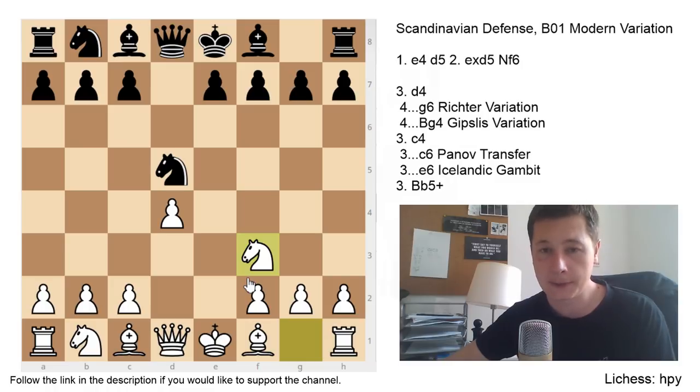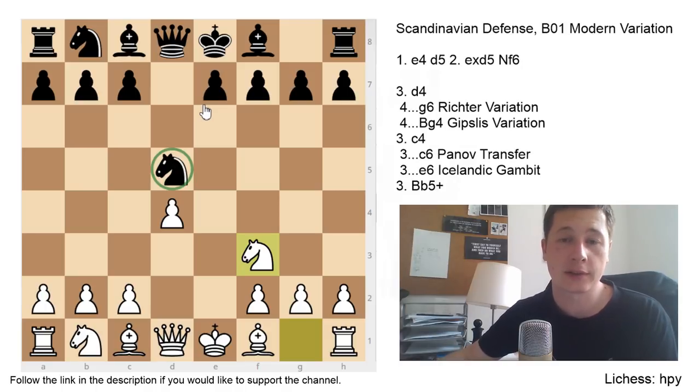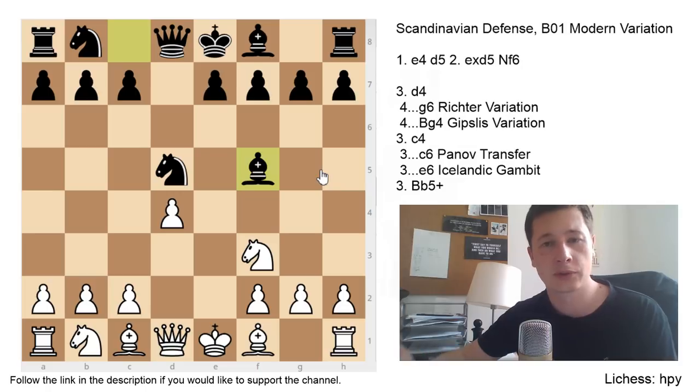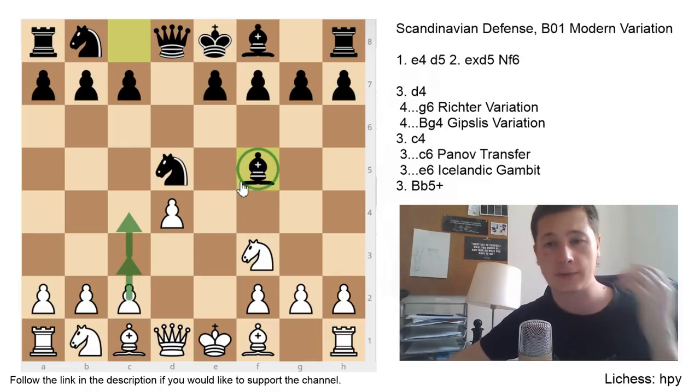Here black has a couple of options. The normal Scandinavian plans — c6, bishop to f5, e6, bishop to e7, castles — don't really have to be played here, because you have recaptured with the knight. Your knight is already very well developed and you can play different ideas. The main move here is g6, which is the Richter variation and is considered the main line of the modern Scandinavian defense. The other two moves I want to go over first are bishop f5 and bishop g4.